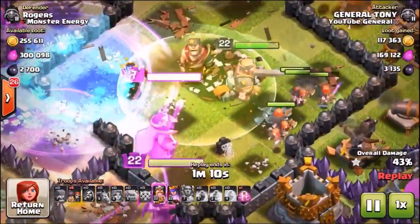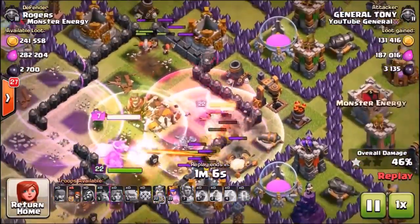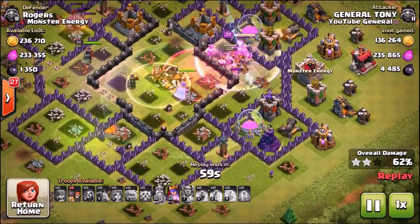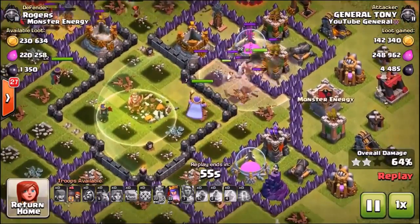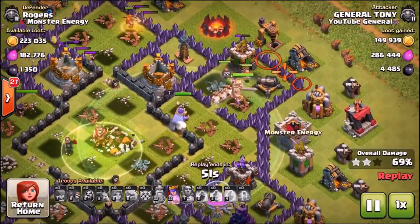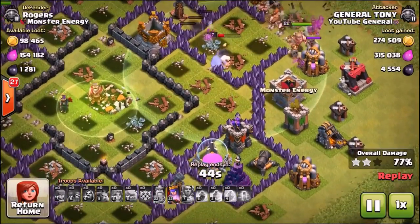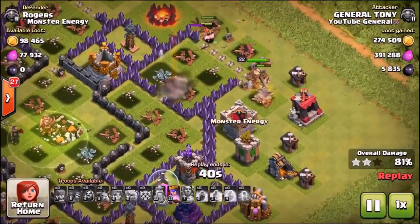Then we accidentally dropped a jump spell instead of a haste spell, and then dropped the haste spell thinking it was the jump spell when really I wanted to drop the haste spell over there. So basically I dropped all four spells in completely the wrong order — the rage spell, the freeze spell, the jump spell, and the haste spell were all just wasted. But luckily this guy has extremely low level walls, so we were easily able to break through them and didn't really need the jump spell.